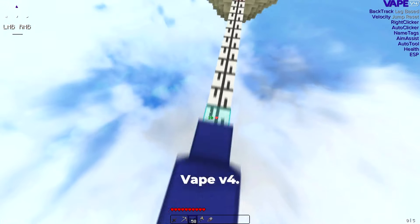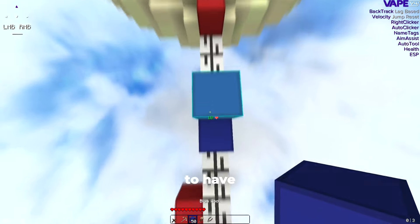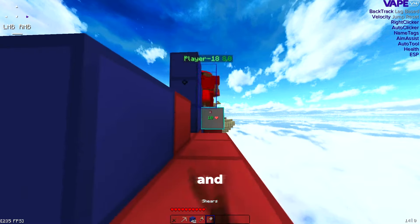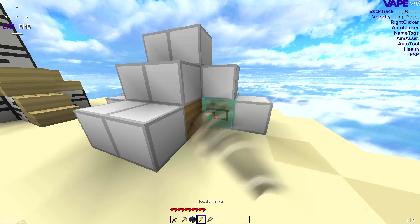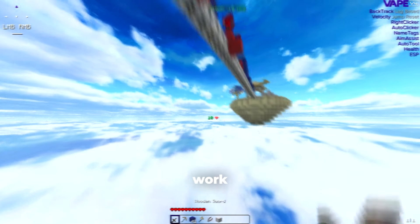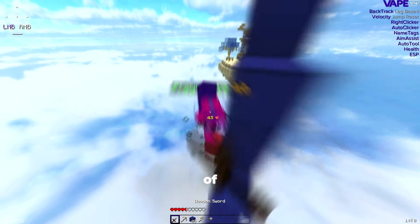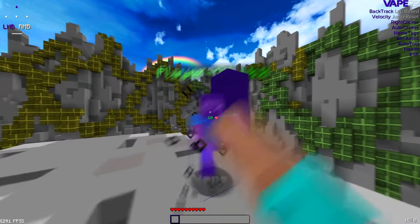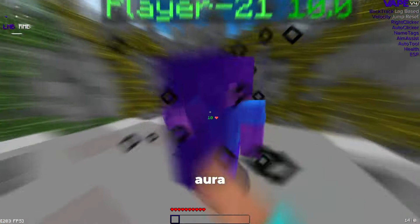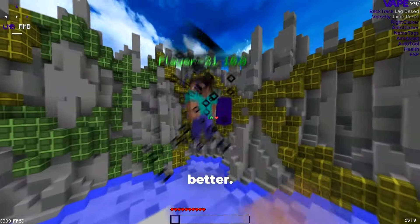Lastly, we have Vape V4. Vape is a very well designed hybrid client. Being the oldest of all three clients, you would expect it to have the least bugs, and it doesn't disappoint. I have never had any problems with Vape and all of its modules work outstandingly. What I love most about V4 is how it recently added a lot of lag-based modules that work really well, such as Backtrack. These modules bypass 99% of anti-cheats they are faced with without any issues. Vape has also been silently updating and perfecting existing features like their Silent Aura and Jump Reset. It's these small things that Vape does which make it just feel much, much better.